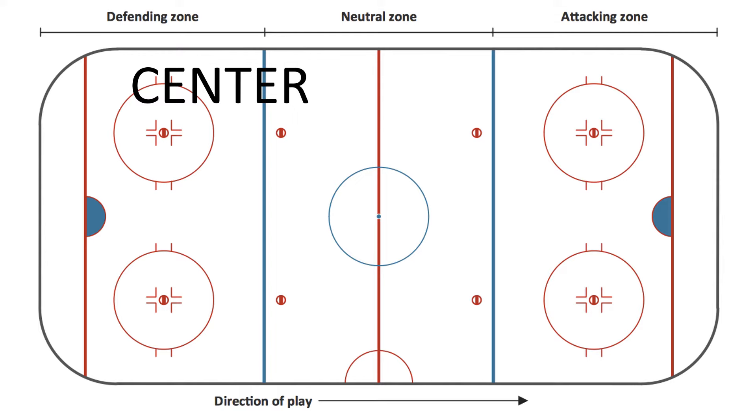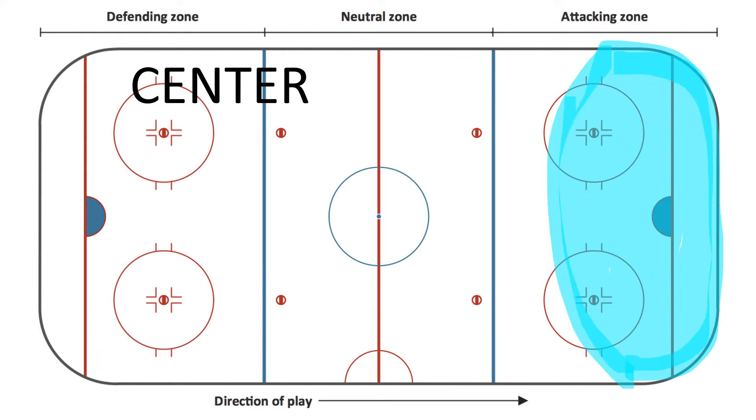Starting with center. Here's the offensive zone — this is where we are trying to score. Centers are kind of all over the place. For the most part you're down helping. Maybe you have a left wing, the puck's down here, and you or the left wing might be the one to go get it — just depends on who's there first. Same with the other side. Another place you might find yourself often is in the center or up in this area, trying to get open for a pass.